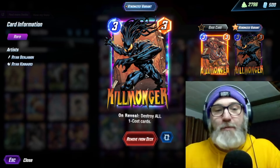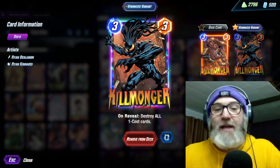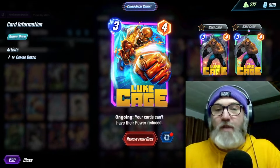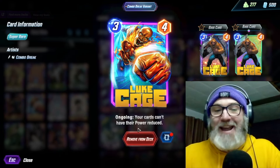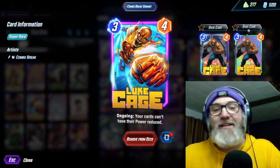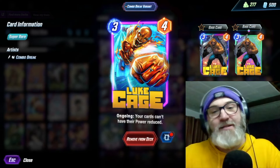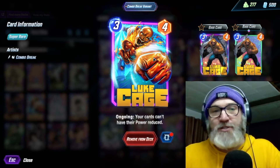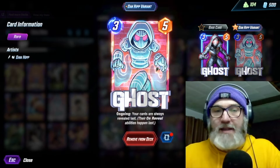Killmonger also works on your Deadpools, and it works really well because we are running Ghost. So you give up priority and then you can just put down a Killmonger if you think they're going to put down a big Deadpool. We're running Luke Cage — ongoing, your cards can't have their power reduced. You don't want to play Hazmat unless you have Luke Cage in hand. Sometimes you're going to have to play them on curve, but maybe you save them till the final turn so they can't use Enchantress.